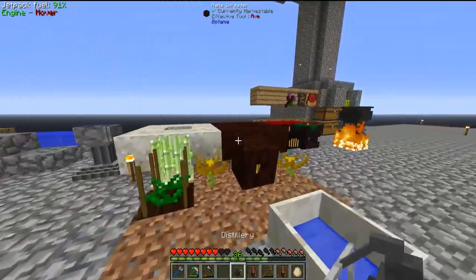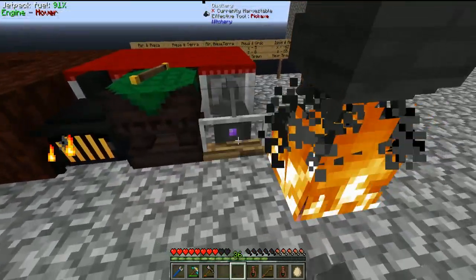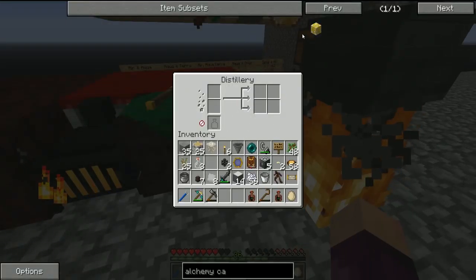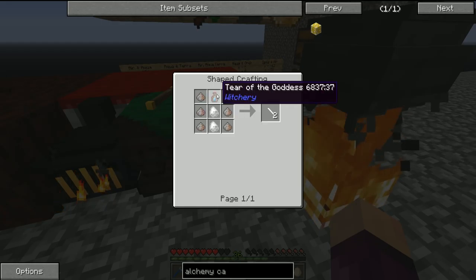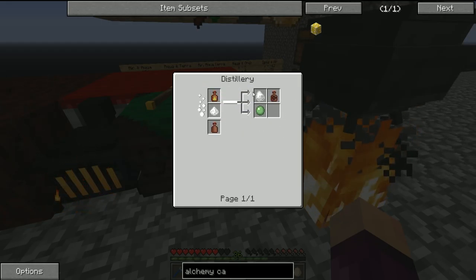We take one order of purity, bring it back to the crafting table, and finalize the recipe for the distillery. We can now take the distillery and put it down within about a 16 block radius of our altar. I'm going to put it right about here, and we'll use it to make the other items required to make the chalk.